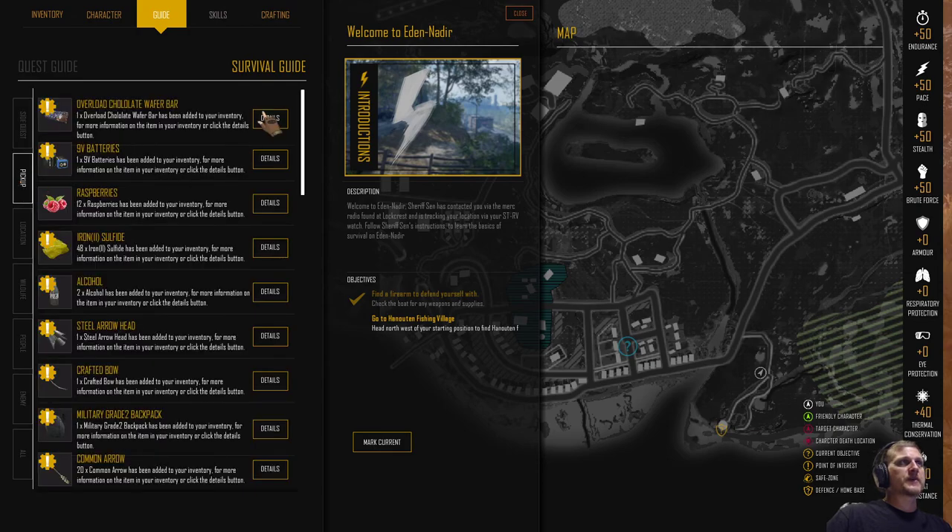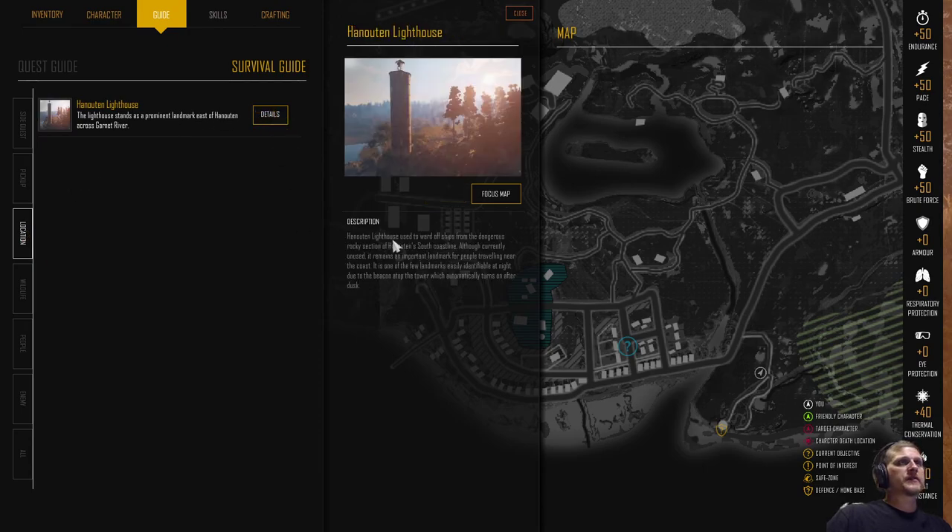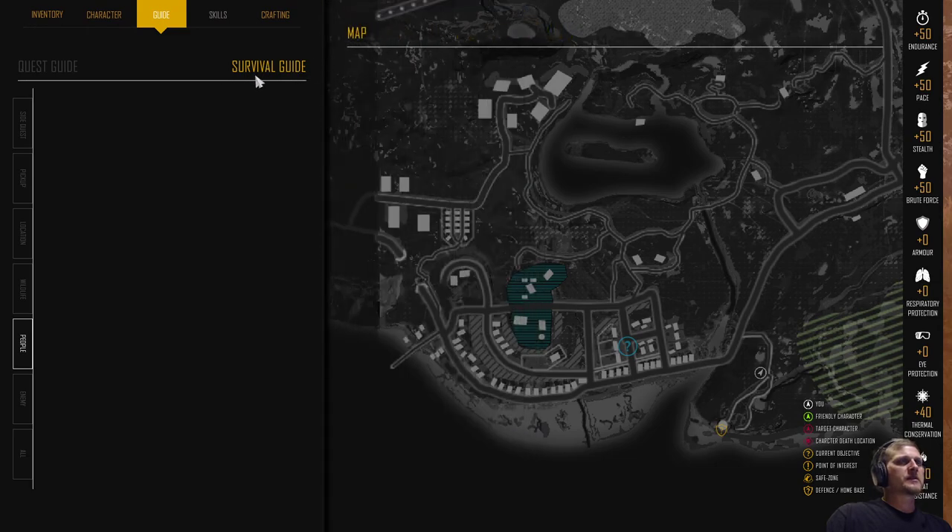This breaks down everything we were just looking at and the items we picked up — here are the details if you want to read them. Location gives you more info — like the Henneton Lighthouse: 'used to ward off ships from the dangerous rocky section of Henneton's south coastline,' and so on. Then any wildlife you may encounter. Maybe you actually have to meet people for them to show up. I'm kind of surprised Sheriff Sin is not there since we're talking to him on the radio. And enemies — a lot of this will probably fill in later.